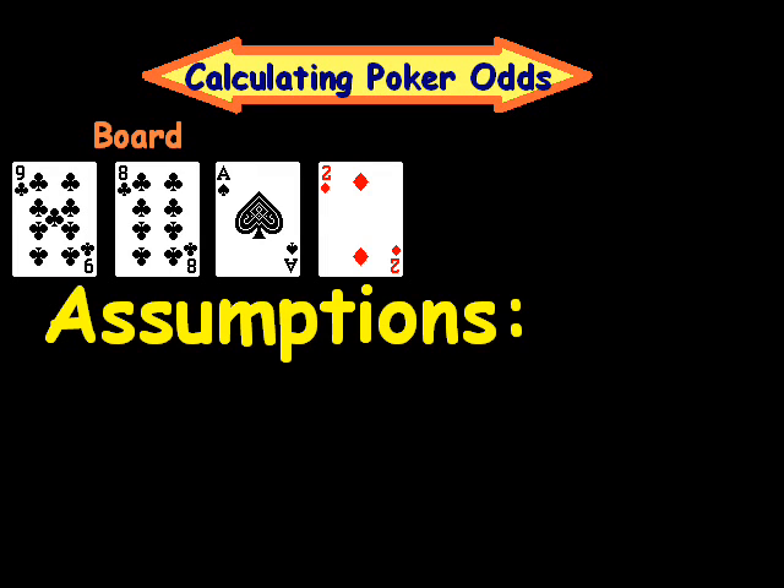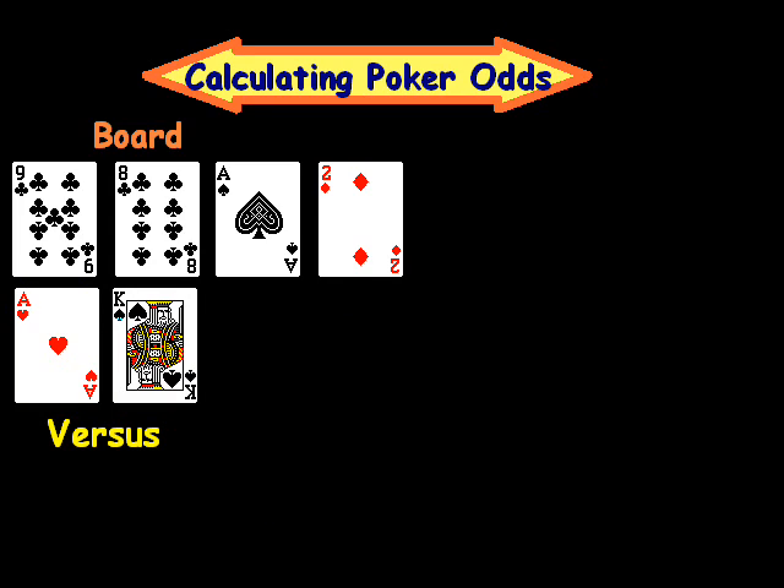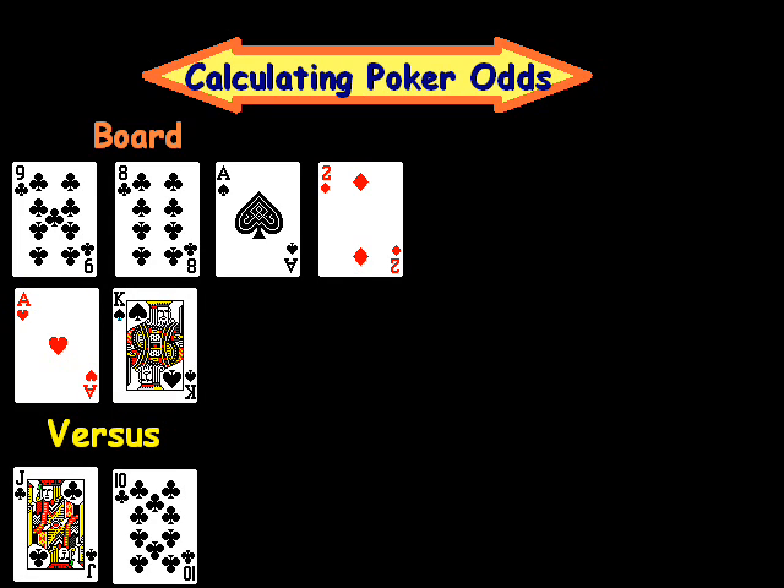We have this board in front of us here, and I'm going to walk through how we got to this point. We have two players. One player has ace-king, and that player is all in. The other player has jack-ten of clubs, and that player decides to call. I'll walk through how we got there.